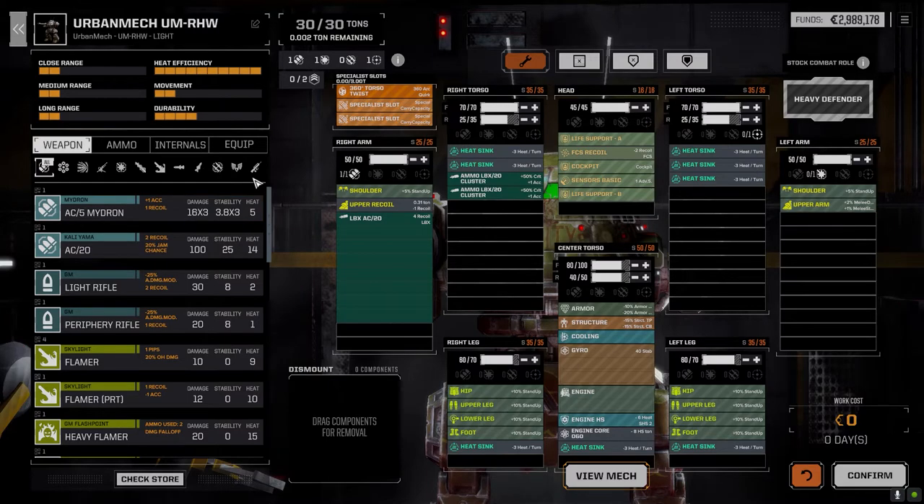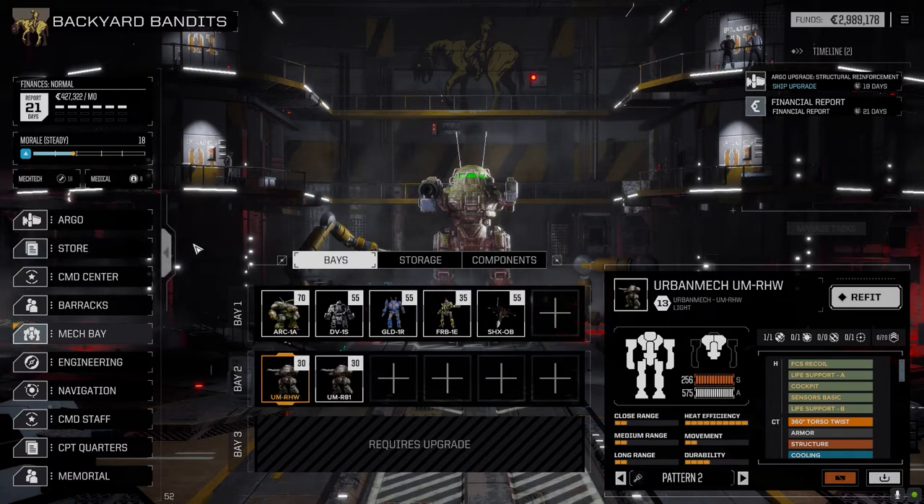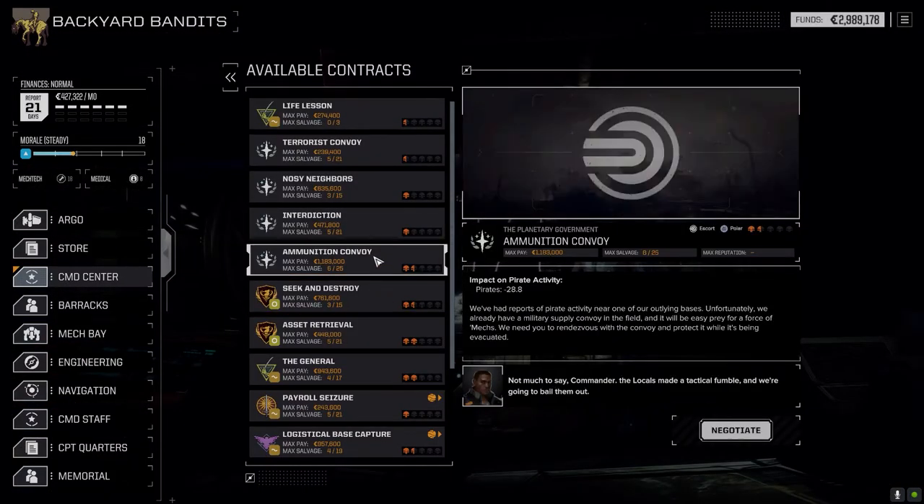We're going to use him for base defense. Looking at the command center, there's not much left to do here right now. We've got an ammunition convoy but it's against the pirates, and we don't want to do that — we want to gain more rep with the pirates.